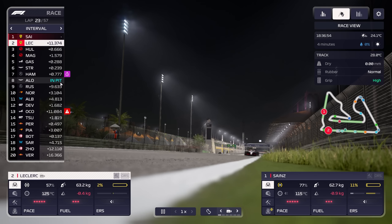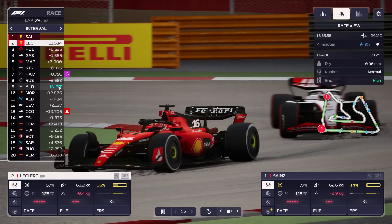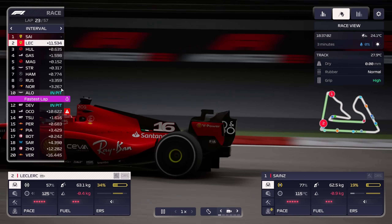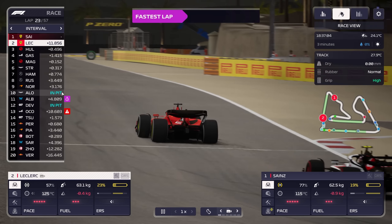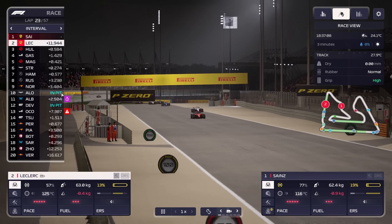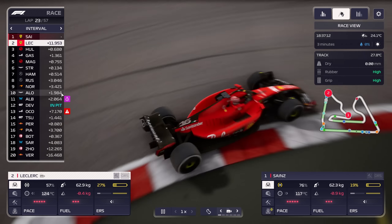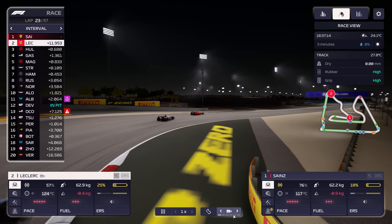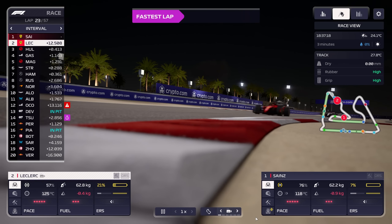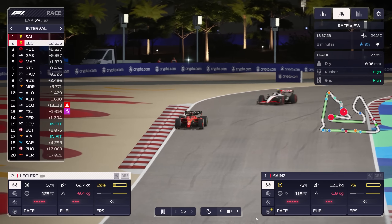The overcut is the opposite. Here you have your driver continue racing on worn tires, waiting for the driver in front of them to pit. When that happens, you have your driver push the pedal to the metal and hope they drive their best laps until it comes time to pit. Barring traffic or incidents, your driver will hopefully have created enough of a gap such that when they take 20 or so seconds going through the pit lane, they still come out in front of the driver that was previously ahead of them. The overcut is a rarely employed strategy because staying out on worn down tires is quite risky.